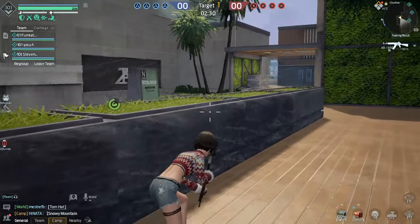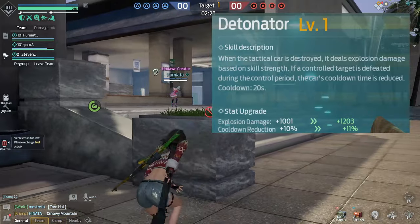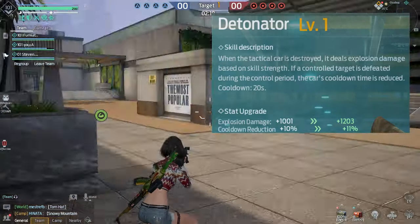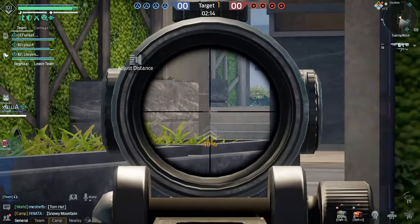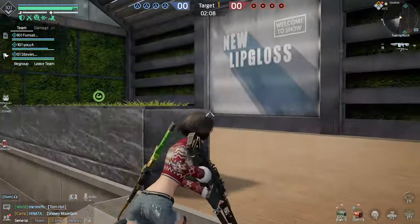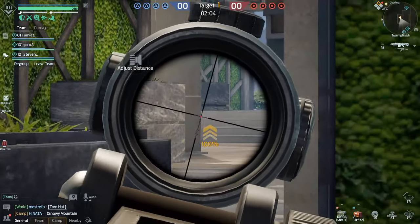Detonator is kind of up to you. When the tactical car is destroyed it deals explosion damage based on skill strength, and if a controlled target is defeated during the control period the car cooldown is reduced. The cooldown reduction is only 10%, but the explosion damage does a decent amount. I only leveled it to one and left it.